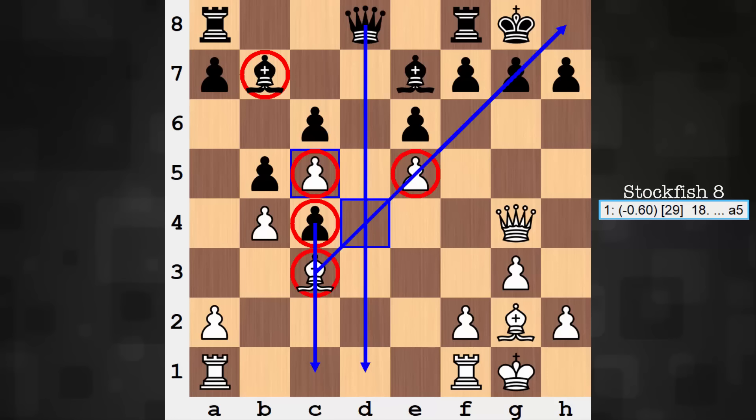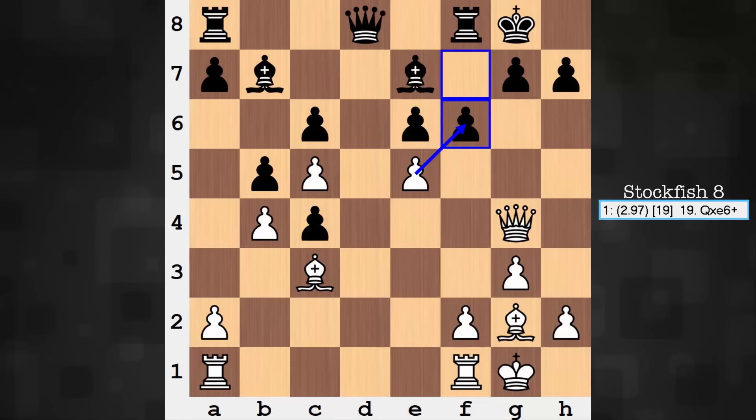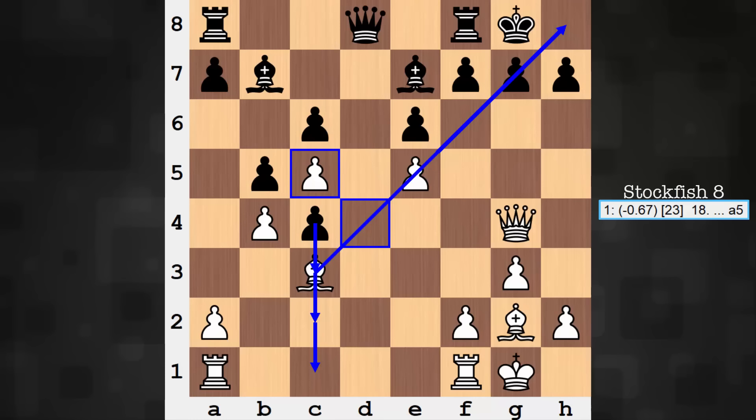The bishop on c3 has responsibility to make sure the passed pawn doesn't bolt for a touchdown, and the bishop also has some influence on the kingside. If black tries to crack things open with, let's say, f6, the bishop is there to help influence that type of pawn break. It's not just a strictly defensive piece — he's not just there to keep a watchful eye over the protected passed pawn; he has some kingside influence as well, especially now that the d-pawn has captured on c5.